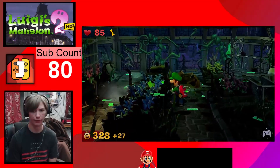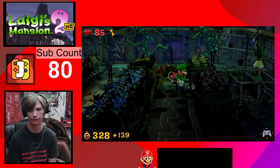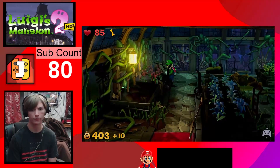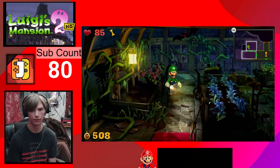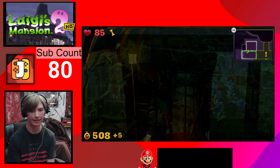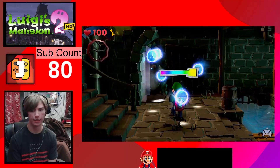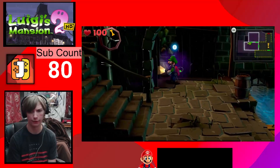This room always spawns this money, so if you want to get it this room will always spawn it no matter what. Not getting damaged again - I am not getting damaged again. Give me those hearts. I know we already got the gem in here, right?